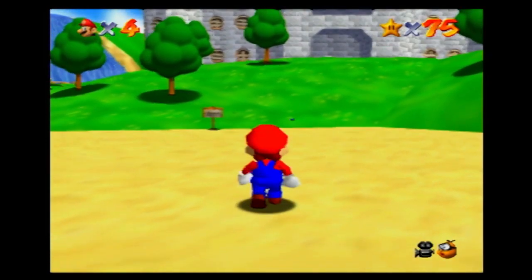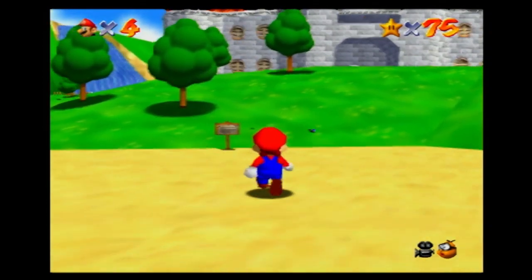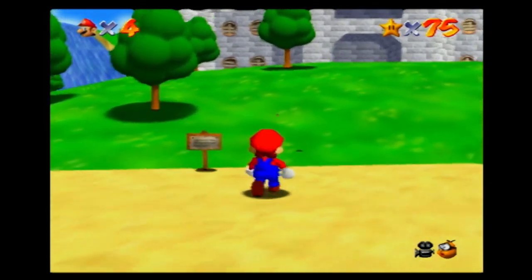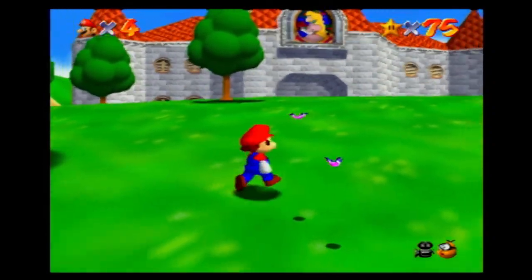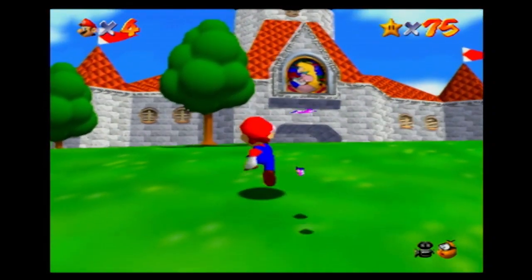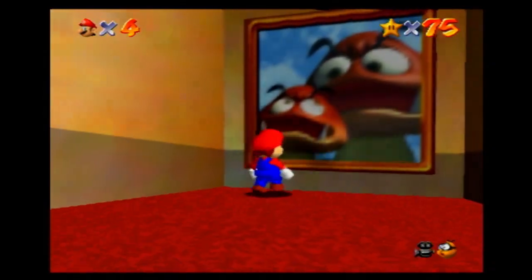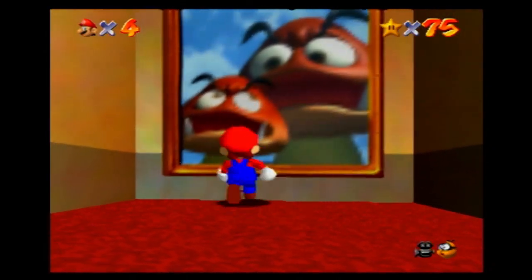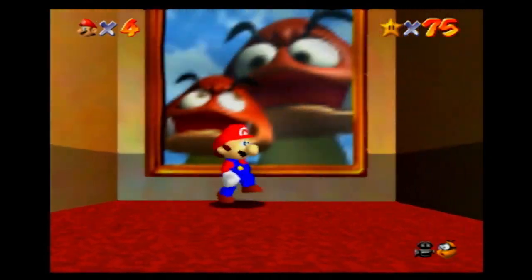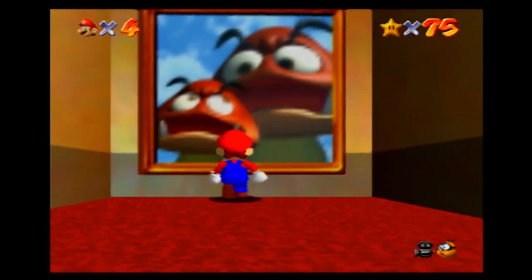And then on the opposite side of things, there's a code on the website simply titled 'Mario Can Barely Do Anything.' And they are true to their word. With this code activated, you can't run, punch, grab, crouch, or do any kind of jump other than the smallest one possible. Unfortunately, you can't even enter a level with this code activated, so there go my hopes of seeing a 'Super Mario Can Barely Do Anything 64' speedrun.